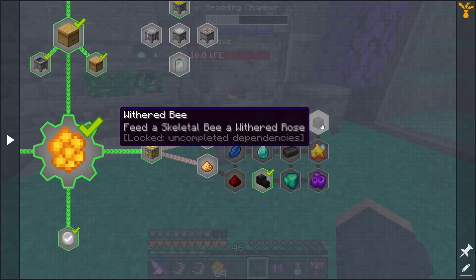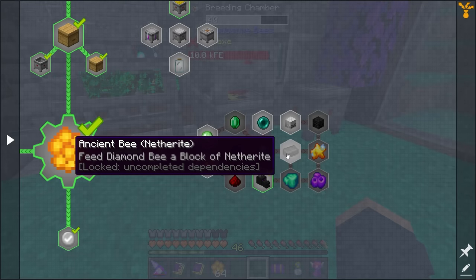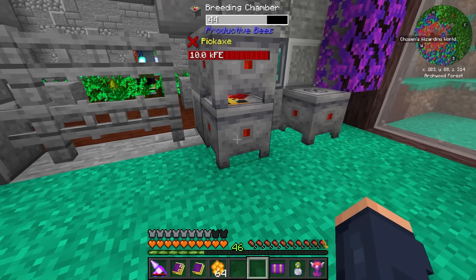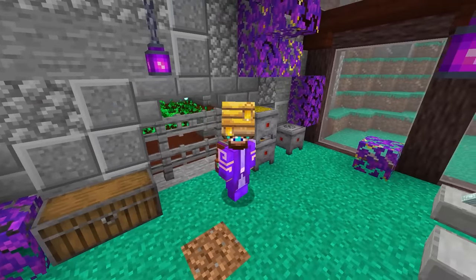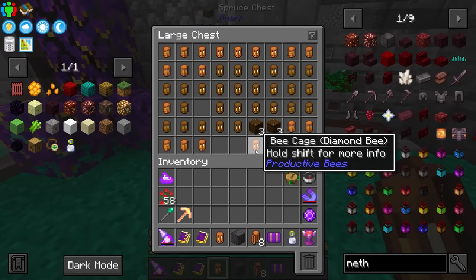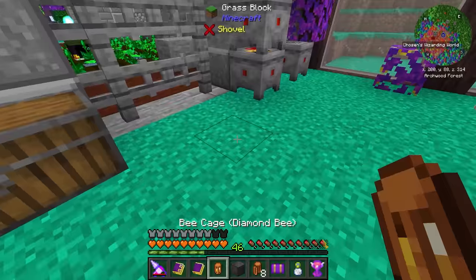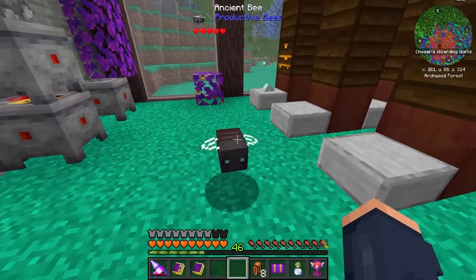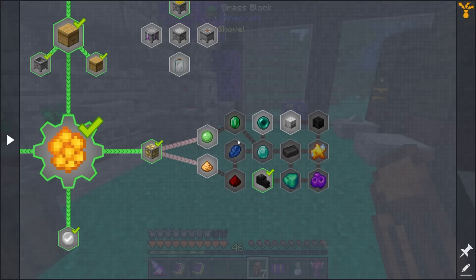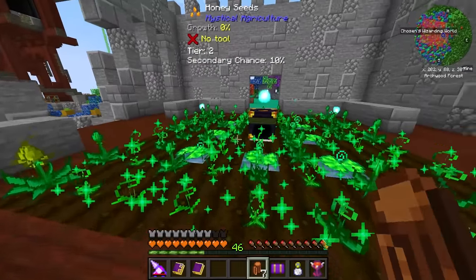The hardest one to get is the spawn - basically getting the skeletal bee, which requires the weird farm setup. Then you need to feed those skeleton bees a wither rose to turn one into a withered bee and start producing all of these. We'd need an ancient bee which makes netherite - after that we're golden, those are some of the best bees in the game. I do have a diamond bee here and I turned it into an ancient bee, so now we have an ancient bee ready to go.